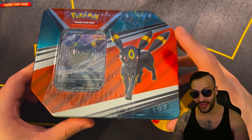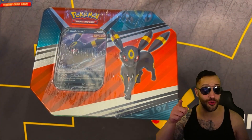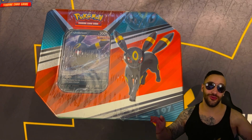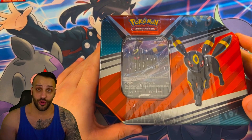Yeah, we're going to be opening up some of these Eeveelution tins here, and I'm pretty excited about it. This looks pretty fun. I like the way this one looks — he's got a little bit of yellow in there, which reminds me of piss. All right, got to stay hydrated. Anyway, Achilles, you want to go ahead and open up a box, I'll open up a box, and we'll see who gets the better pulls. Works for me, bro.